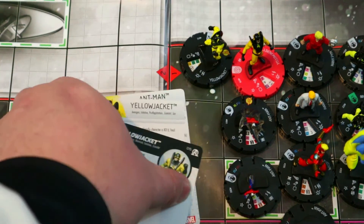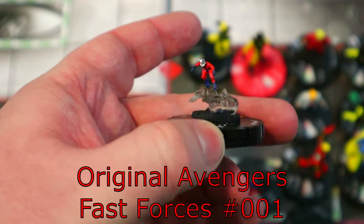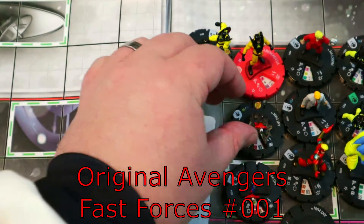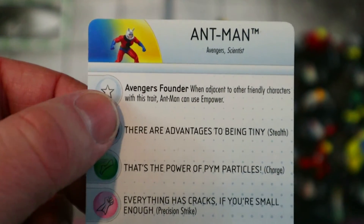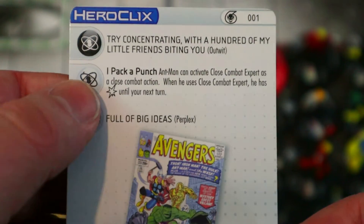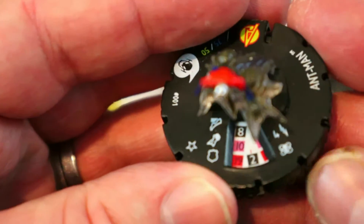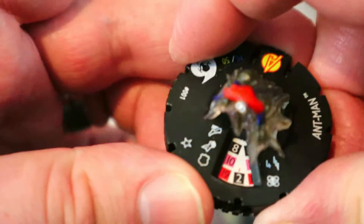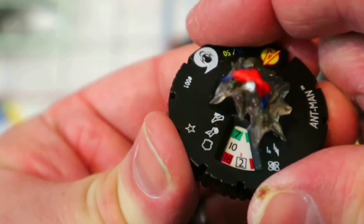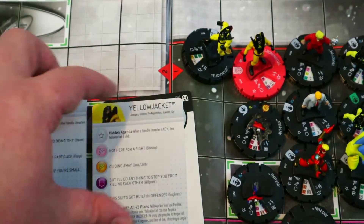Also an Ant-Man from the Avengers Fast Forces for the Age of Ultron set. He has an Avengers Founder trait — when adjacent to another friendly character with this trait he can use some powers — and Close Combat Expert. With new wording on Close Combat Expert he basically gets normal size until your next turn whenever he makes a close attack. I liked him for the 19 defense with Super Senses, Stealth, Outwit, Precision Strike — at 75 or 50 points he had Charge with Close Combat Expert, pretty good at either point line.